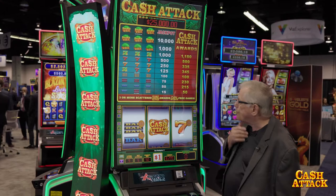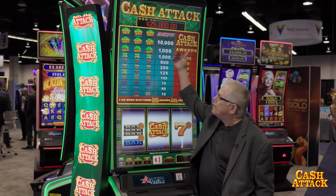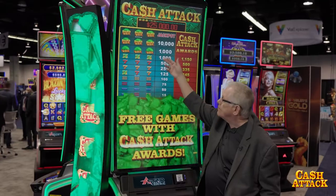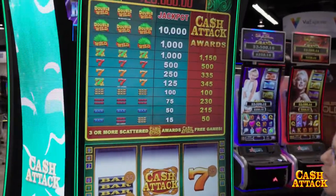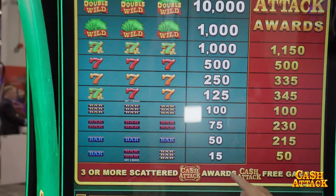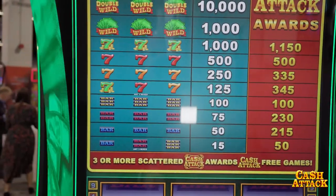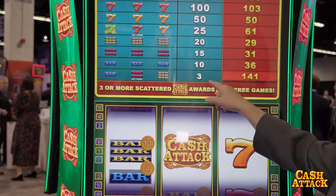The way Cache Attack works — you'll see it's a traditional symbol set. We have double wilds, wilds, sevens, and mixed bars. During normal gameplay, the player is playing for this pay schedule. Three mixed bars pays 15 at the high bet; at a ten credit bet, it pays three.